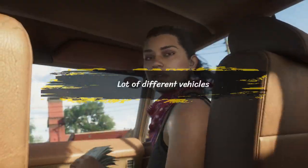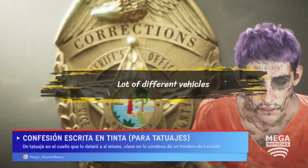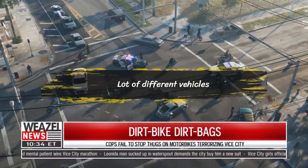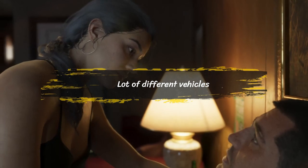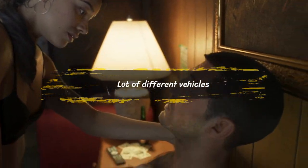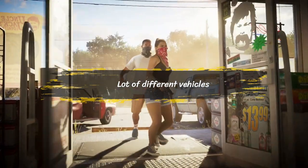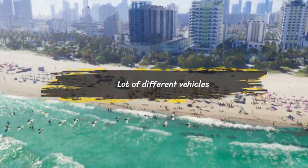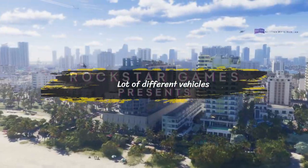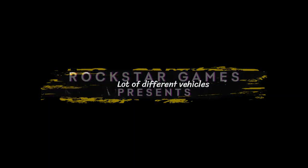3. There are a lot of different vehicles. Here's the list of every vehicle we've spotted so far: jumbo jets, speedboats, trucks, cars that can tow boats, yachts, jet skis, quad bikes, biplanes, helicopters, hoverboats, amphibious helicopters, cargo ships, motorbikes, cruise ships, seaplanes, monster trucks, and a whole host of sports cars, pickup trucks, minivans, vans, and other more traditional cars.